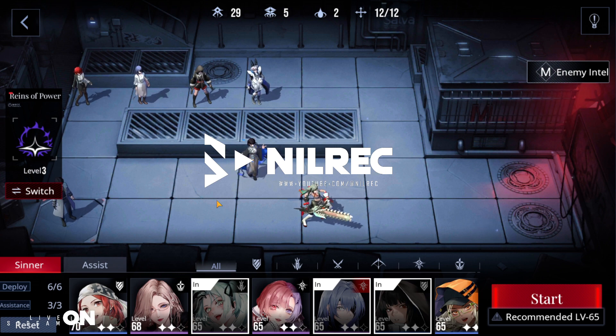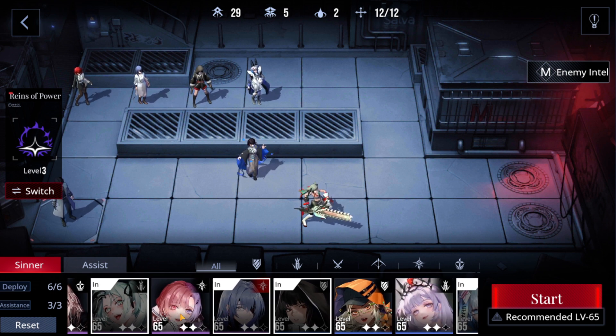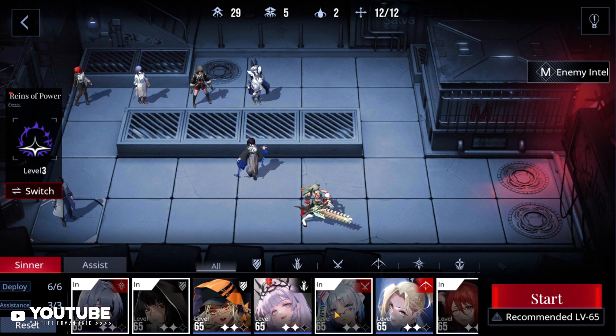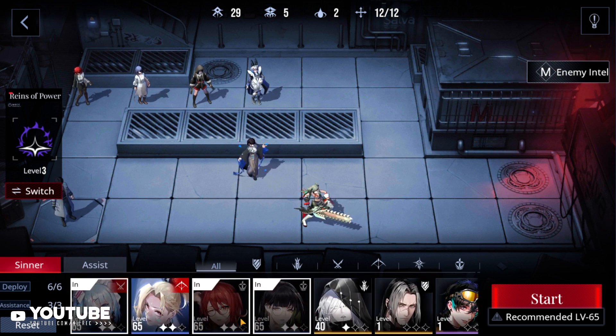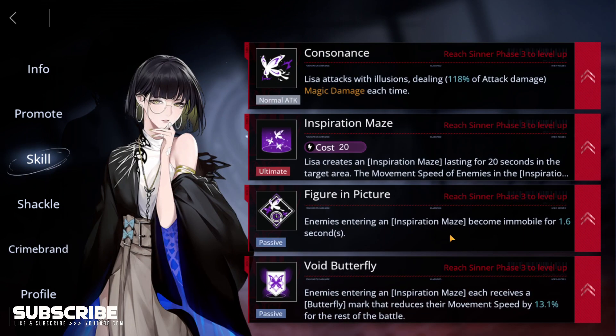Welcome back to another video. Today we will be doing EX 1-3. The recommended level for this stage is 65, and we are level 65. We're gonna be starting off with Wendy, Ikade, KK, Labyrinth, Macchiato, and a new character that I leveled up — Lisa, level 65 with level 7 talents.